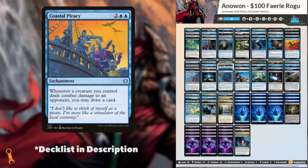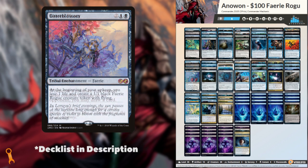As this is a budget build, we were unable to include some of the pricier cards like Bitterblossom, and some of the more efficient mana sources were also outside of the budget. However, this also means that there are plenty of options when it comes to upgrades, so the deck can only get better.